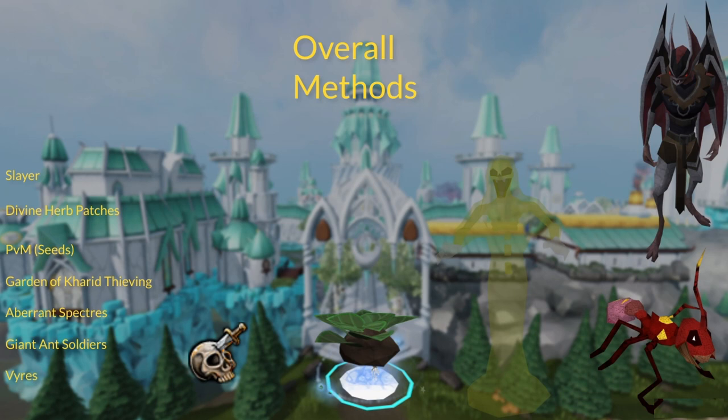Just a quick summary of overall methods: Slayer, Herb Patch 1s, PVM for seeds, Garden of Kharid thieving for almost every seed, Aberrant Specters, Giant Ant Soldiers, Vyres, and Big Game Hunter — but Big Game Hunter sucks.